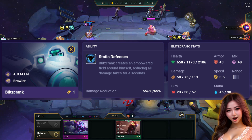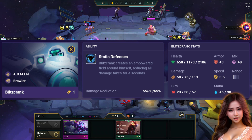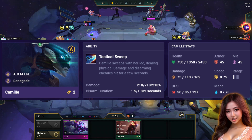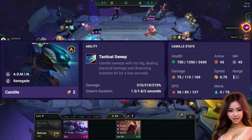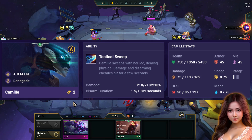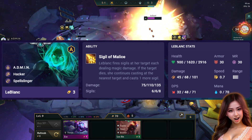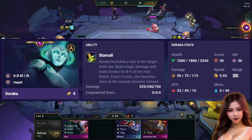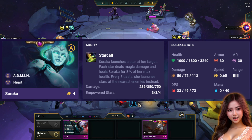Champion powers: Blitzcrank creates an empowered field around himself, reducing all damage taken for 4 seconds. Camille sweeps with her leg, dealing physical damage and disarming enemies hit for a few seconds. LeBlanc fires sigils at her target, each dealing magic damage. Soraka launches a star at her target, which deals magic damage and heals Soraka for 8% of her maximum health.